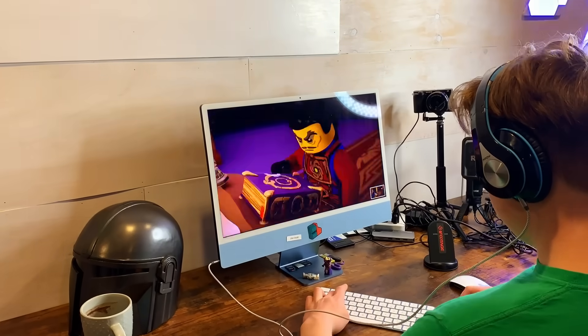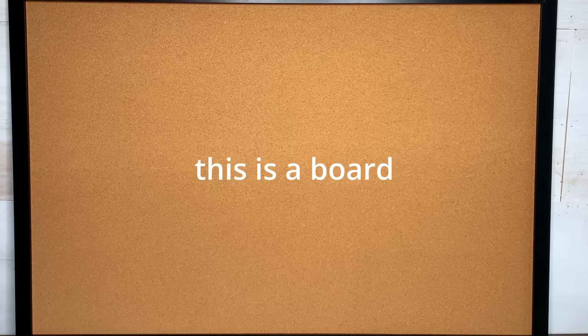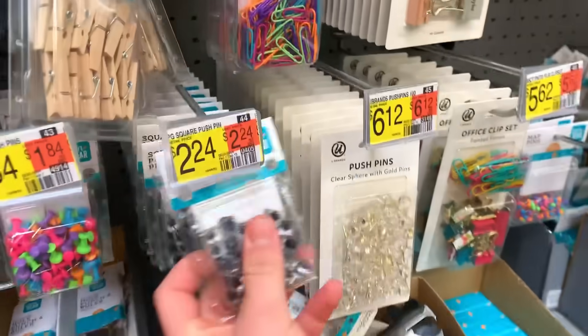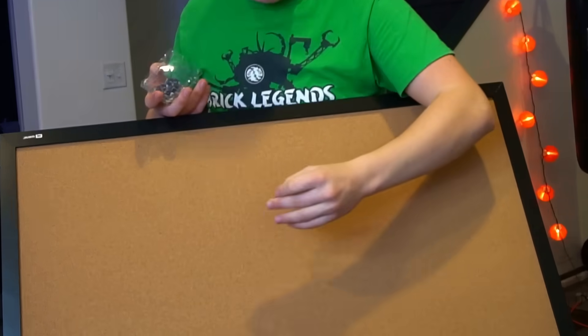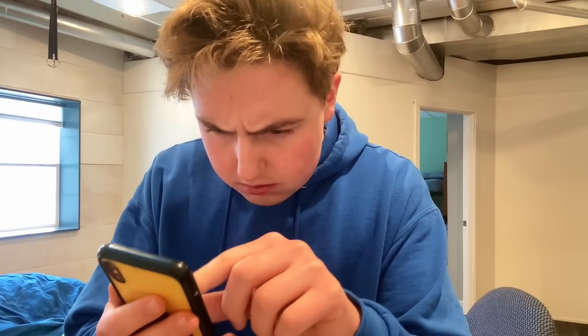We need a bunch of concept art, and thankfully while I was watching all these episodes I was just taking a bunch of screenshots. I counted them up — I have 139 screenshots. I just got done ordering all my Snapfish pictures. I also got a big board and thumbtacks, so instead of looking at our phones at all these pictures, all we'll have to do is go to our concept art board, pull off a picture, and build away. That is a big step in the right direction.